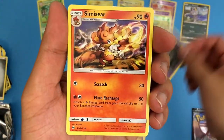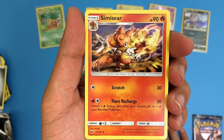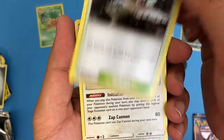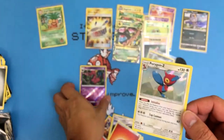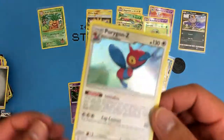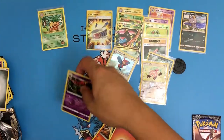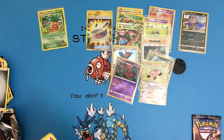Fun fact about Dusclops: if something gets inside of Dusclops, there's no possible way it can get out. We got another monkey and a Mount Lanakila stadium card. And a holo Porygon-Z, plus just a Fire Energy. A Porygon-Z! That's actually not too bad — we got two rares: one holo Porygon-Z and one reverse holo Scolipede in this booster pack. The only thing you're missing from the Porygon family is Porygon2. Porygon-Z is a Stage 2 card.